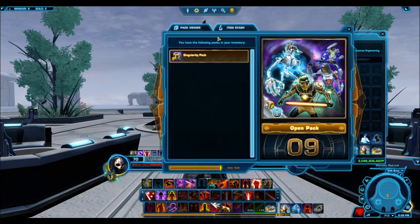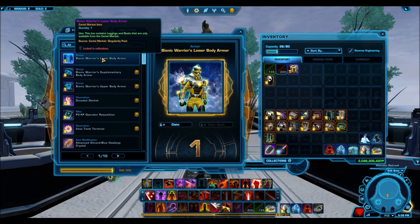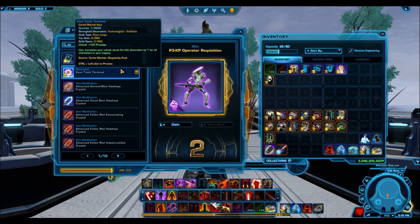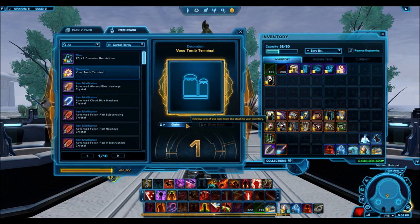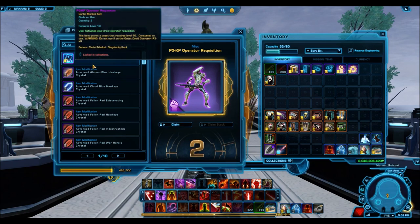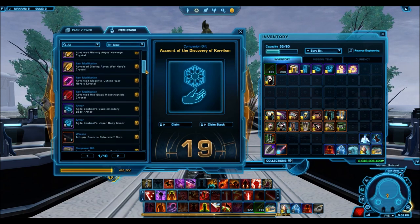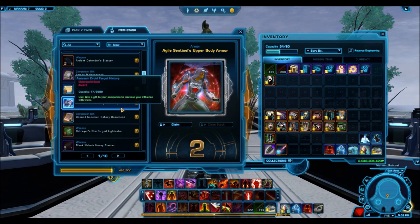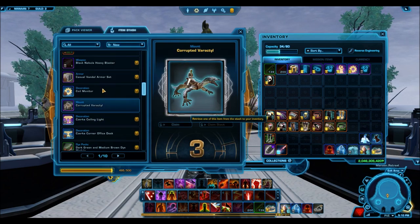We've maxed out our cartel stash, so I need to quickly take some stuff out. I'll show off the decorations and the Bionic Warrior armor set regardless. The Holo Rancor is going to be a very rare mount, which kind of sucks — I was really hoping they'd make it gold. I know a lot of people are excited for it. They might have originally intended it to be gold, but when they saw how popular it was, they thought, 'let's make it platinum and get more people to buy this pack.'